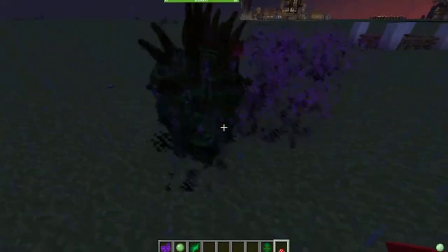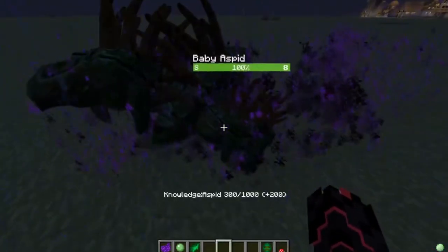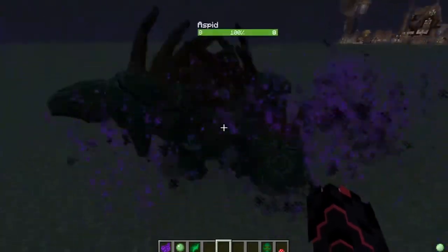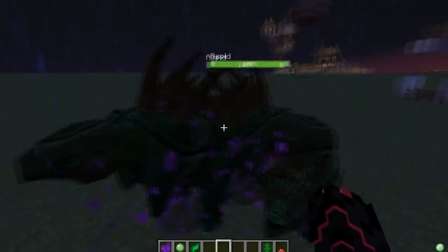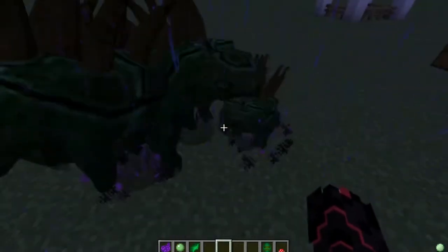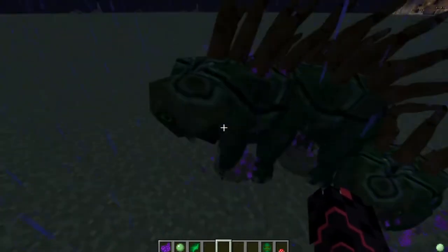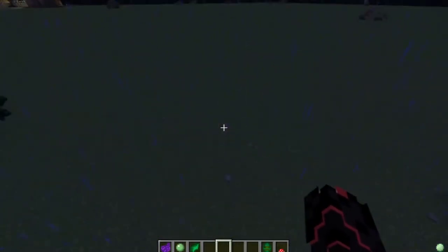You breed them like that — they start mating and will produce a little miniature Aspid. The main thing you need to do in survival mode is get four to six of these guys depending on how much you want to do, because they do get pretty big. Start with two, keep breeding them until you get a total of six, and wait for all of them to be fully grown.